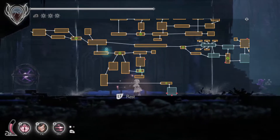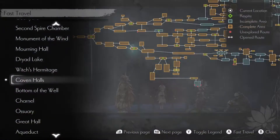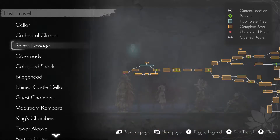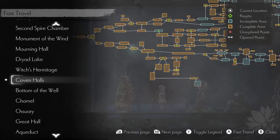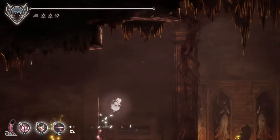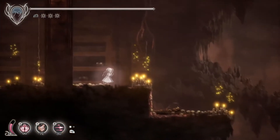Hello everyone, welcome back to a new episode of Ender Lilies. Last time we left off, we got the A ending, basically. So that was interesting. And today we're going to see what else we can accomplish. We tried to fight Night King Julius, but he kind of handed our ass to us a lot. So I want to see if we can find any other things to get into — maybe level up, find some new abilities, check out some new areas, etc.